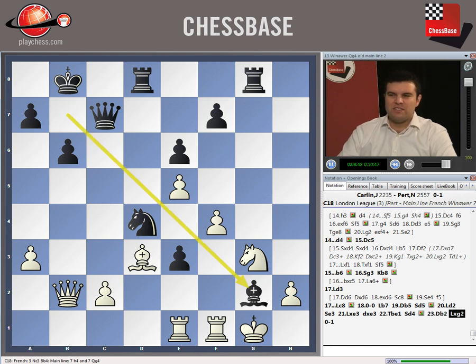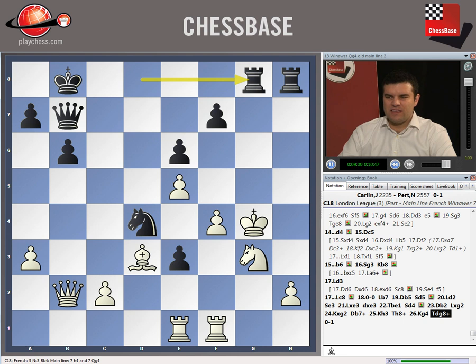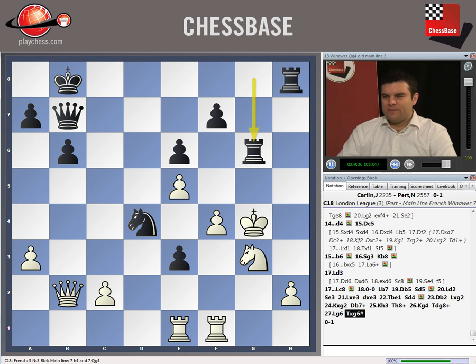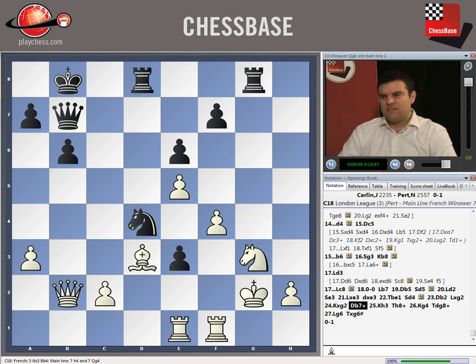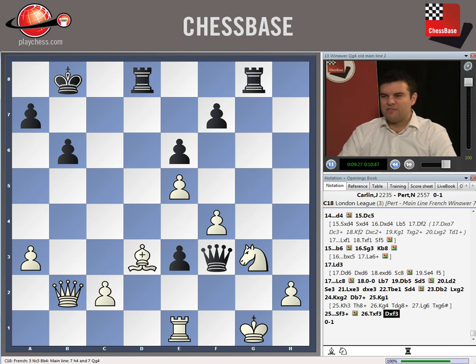Now I had a very flashy move which finished off the game pretty quickly - bishop takes g2. White plays king takes g2, and then queen b7 check. The king can't come out because of rook h8, and if he tries to play there, I'm going to checkmate him - for example bishop g6 and then checkmate. So after king takes g2, queen b7 check, he tried playing king back to g1, but then I just played knight f3. He has to play rook takes f3, queen takes f3, and he actually resigned in this position because he couldn't see a good defence against rook takes g3 check.